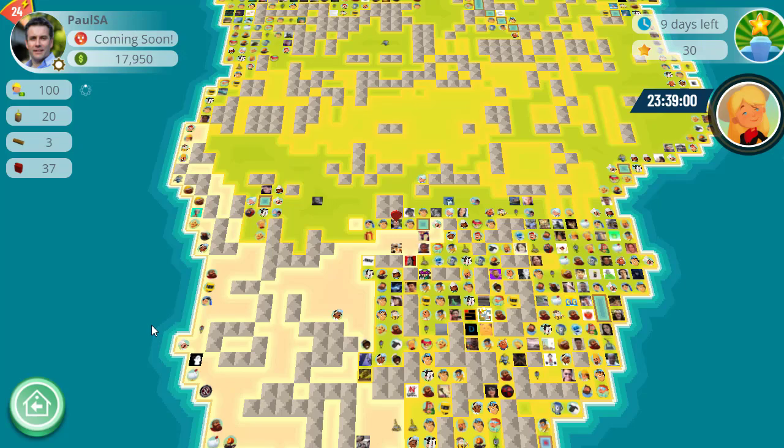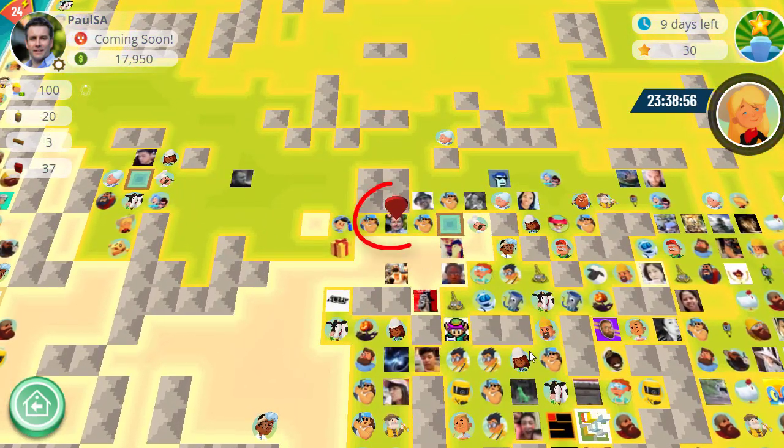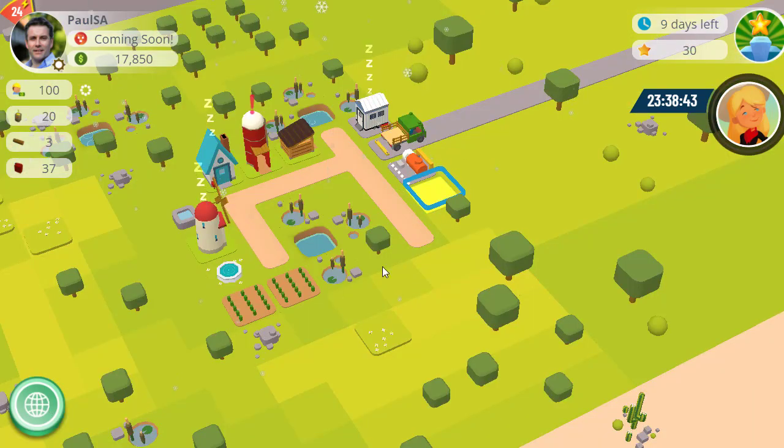Where you are on your farm does make a difference — which side you put your Express truck matters because it's going to go to the nearest city. My nearest city down here is Johannesburg, so it will be slightly quicker if we go off in this direction.